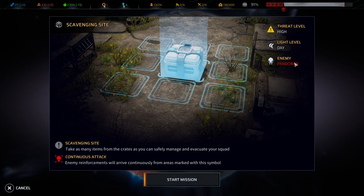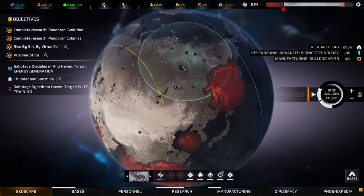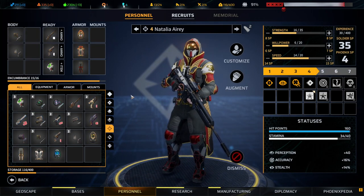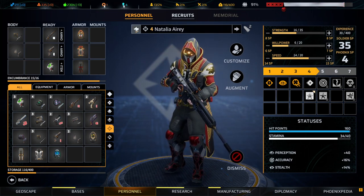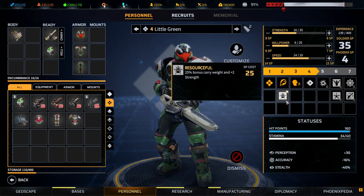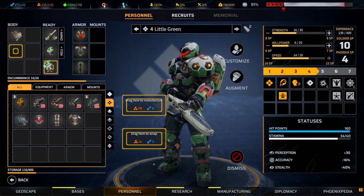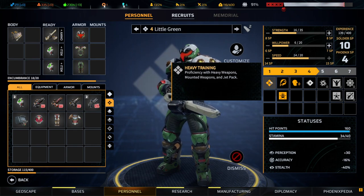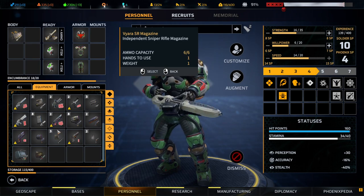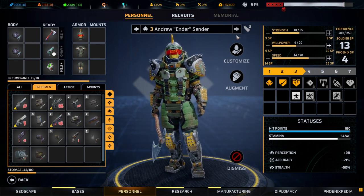Pandorian high threat level — that'll be an interesting mission. Might as well do that. Tiamat's team looks okay. 25 bonus carry weight and 2 strength for getting a second class — that's incredibly helpful because it allows him to carry more. We have heavy weapons but not all of the equipment; most of the stuff he's not proficient with. But extra ammunition and extra carry capacity is definitely good.